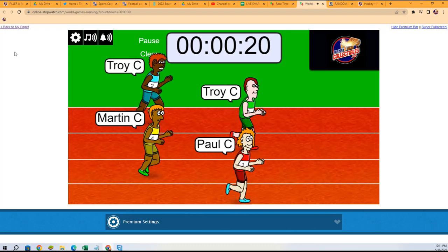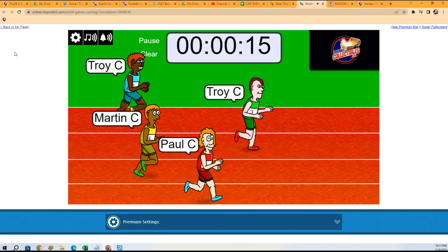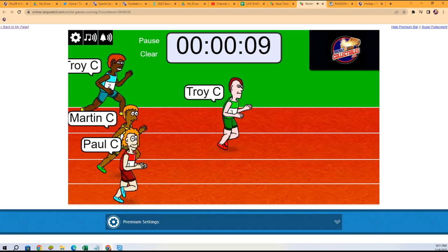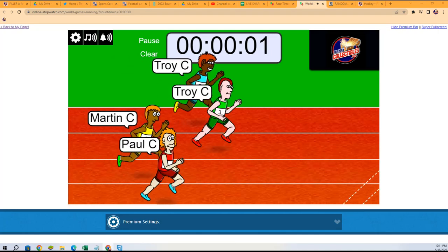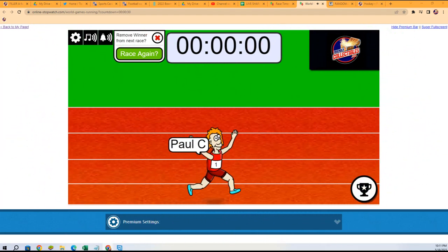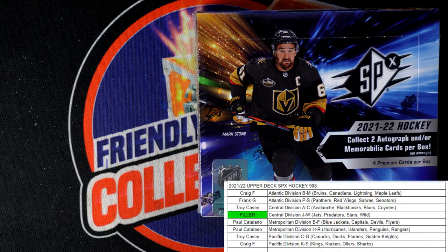So winner is going to get that partial division here. We'll see — Paul C, Martin C, Troye C. Oh, it's Paul C! The race winner at the bottom — Paul C, congrats to you. You are in right here for SPX Hockey. Paul C, nice race, nice victory.